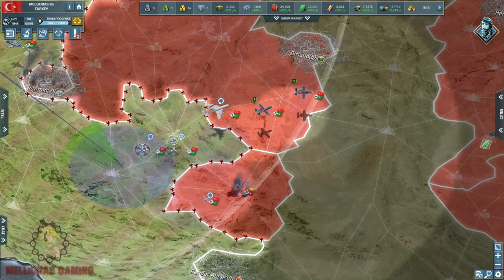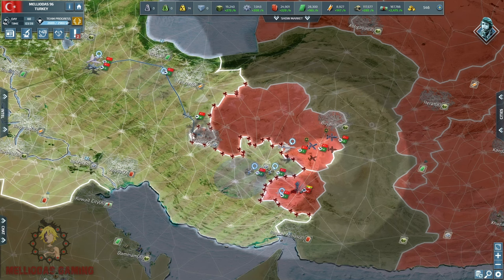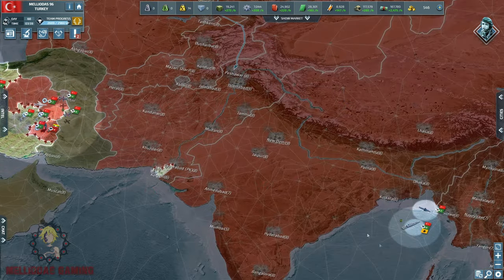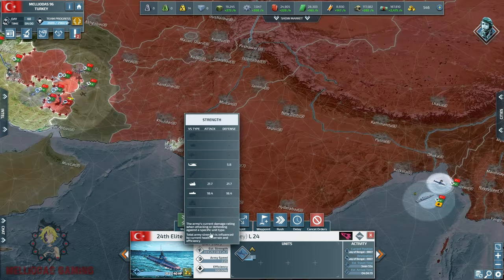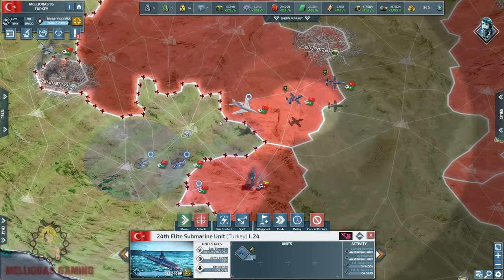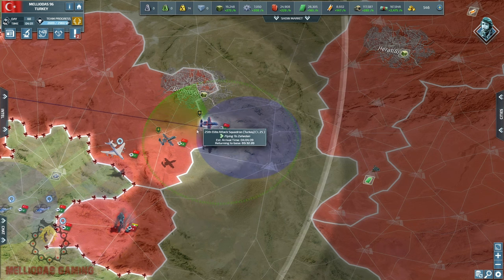Hello commanders and welcome to part 26 of the Rise of the Ottoman Empire series. Imagine we are in part 26 and still going — this battle is crazy. We are in day 68 on a 4XP map and we are still against the full coalition of the Asians. We are doing tremendous work here; this is the art of war, the art of Conflict of Nations: World War Three. They could not get our lands — they kept sending ICBMs from all sides but literally couldn't send their units inside Ankara, our capital.